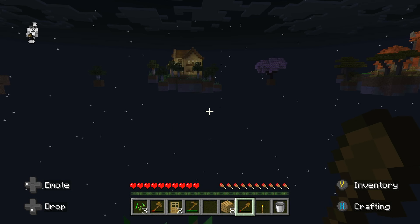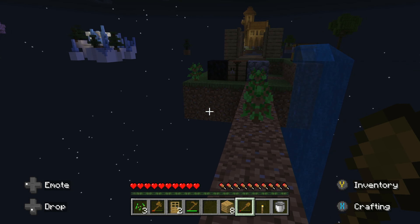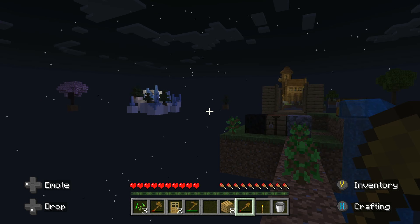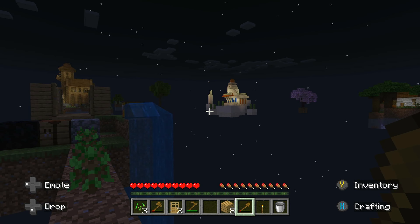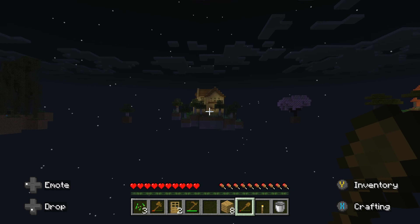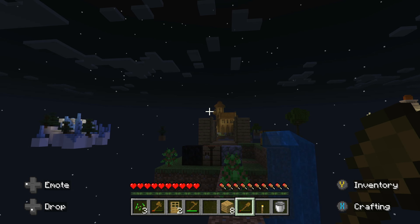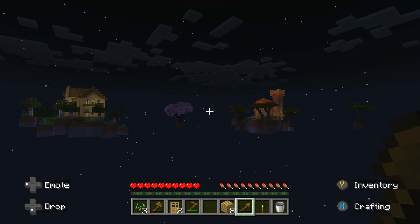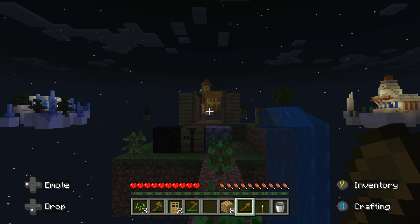Nice — so there are eight islands to explore. I don't know if I want to go straight for that house just yet. I'm going to go for that one because it has diamonds. Actually wait — this house has iron, and we can't even get those diamonds without iron. So what was I thinking? I'm going to do the iron house.